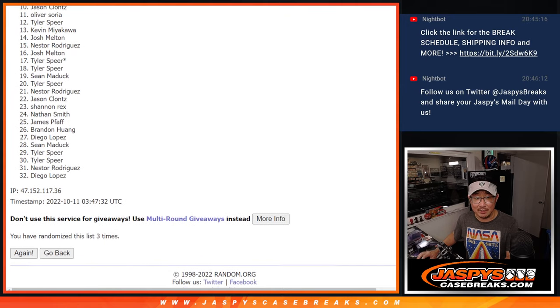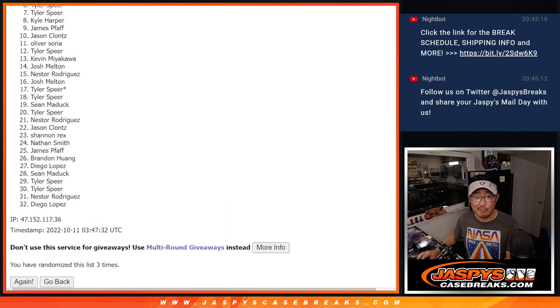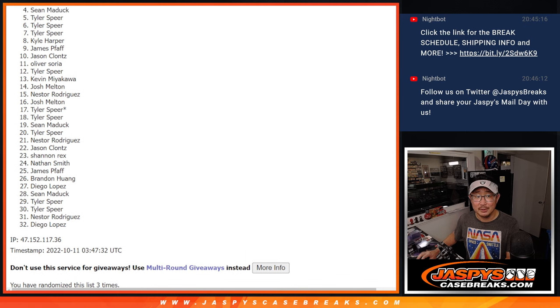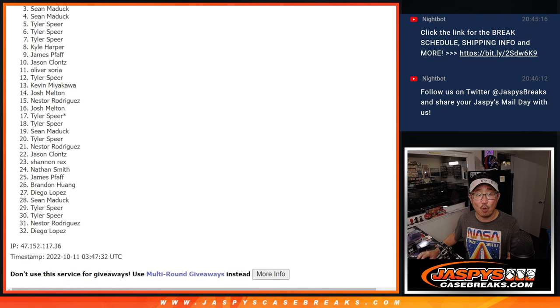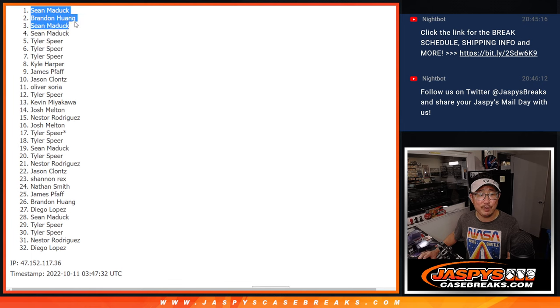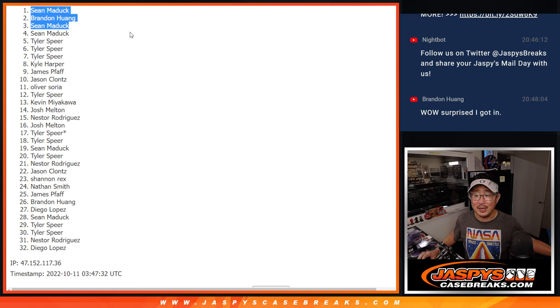A lot of sad faces here. The saddest face will be spot 4, because you're just on the outside looking in. Thanks everybody for taking the risk — only the top 3 can advance to the next stage. And that's going to be happy times for Sean Maddock — you got in. Brandon — you got in. And Sean Maddock again, 2 of the 3 spots. Congrats to you, you got 2 of the 3. And Brandon, you snuck in there as well. Thanks everybody. I'm Joe for Jaspi's CaseBreaks.com. I'll see you in the next video for the next break. Bye-bye.